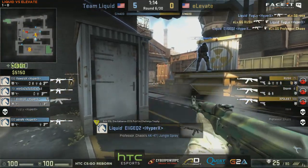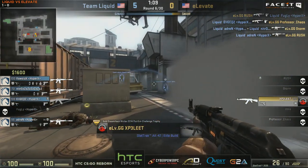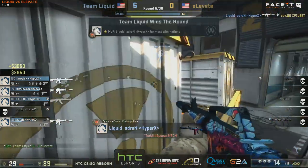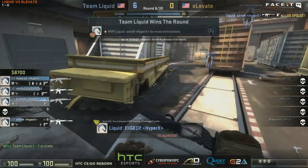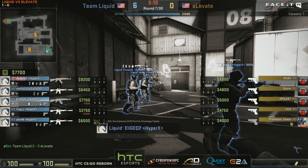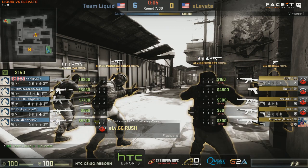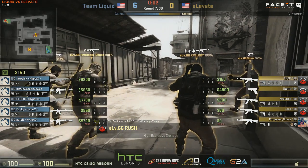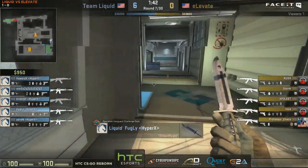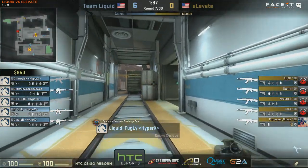Elevate need to find their way onto the site and find the right angles. That is a complete wipe out from Team Liquid - they just came in with the combine harvester and took all the weeds away. XP3 is the only one standing and he's not going to get any frags, so it'll just be Fugly going down. Minimal damage done to the Liquid economy. Elevate will come out with a buy once again, but it's Liquid with the clean sheets. They didn't use any smokes there, which is quite interesting.